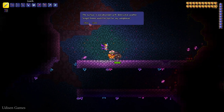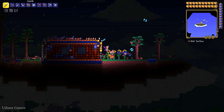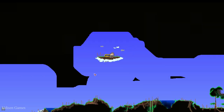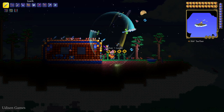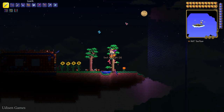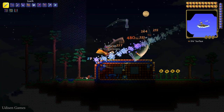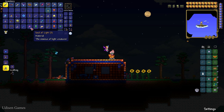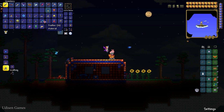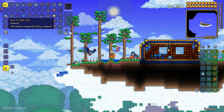Watch my tutorials about how to create the Hallowed biome manually. After that, go to the Sky Islands, which look like so on the map. Kill different creatures, especially the huge white wyvern dragon, and collect items from this dragon. Collect 20 pieces of Soul of Light.